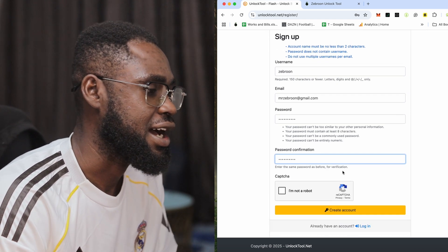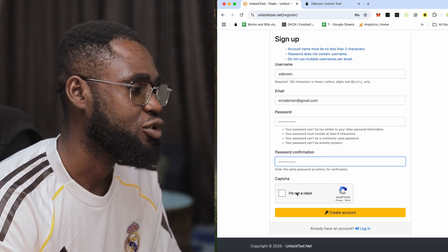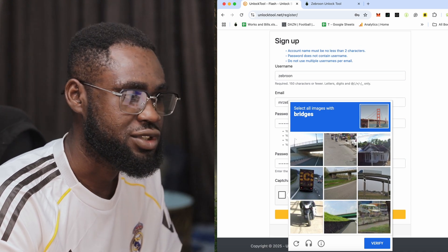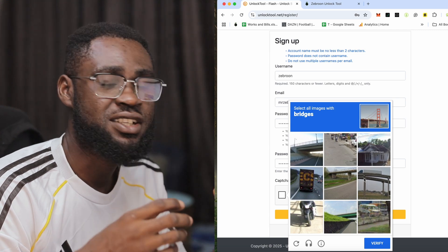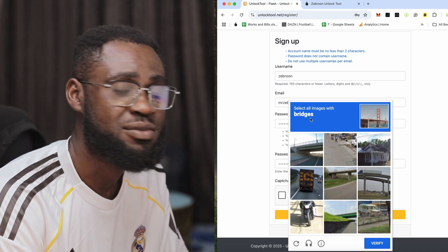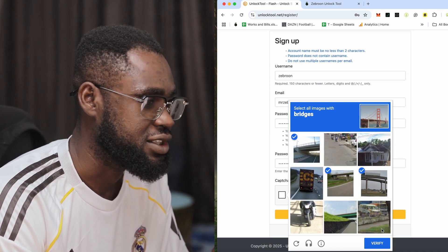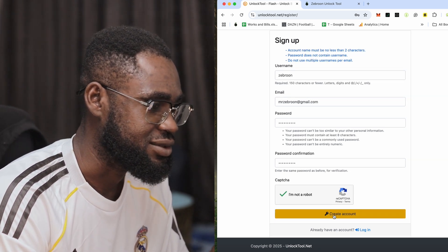Next, there is a robot verification — a CAPTCHA. You need to verify that you are not a robot. Click the verification and it may show you different questions like selecting images containing bridges. Select the correct images and click 'Verify.' Then your account creation will be complete.